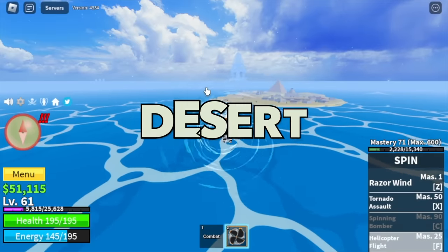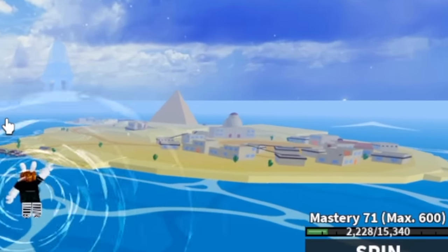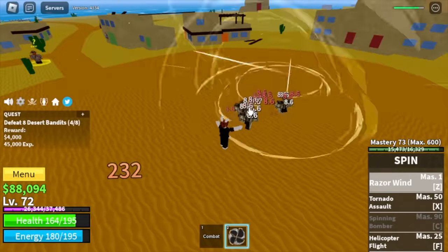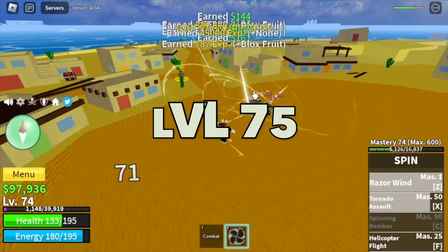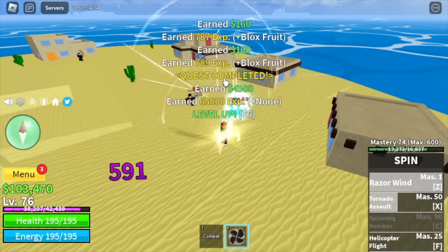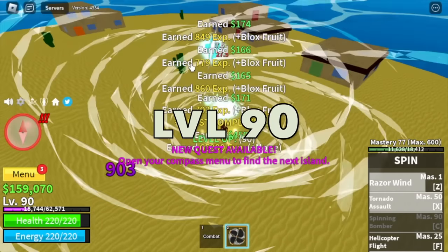Next stop is the Desert. There are two mobs here: first, the Desert Bandits — they're easy to defeat, same as regular bandits. We're gonna do this until level 75. After that, Desert Officers, same strategy — high ground if needed. At level 90 we are leaving this area.